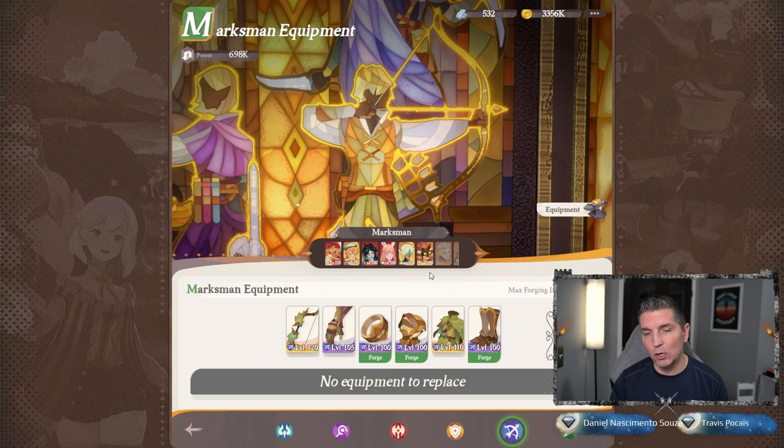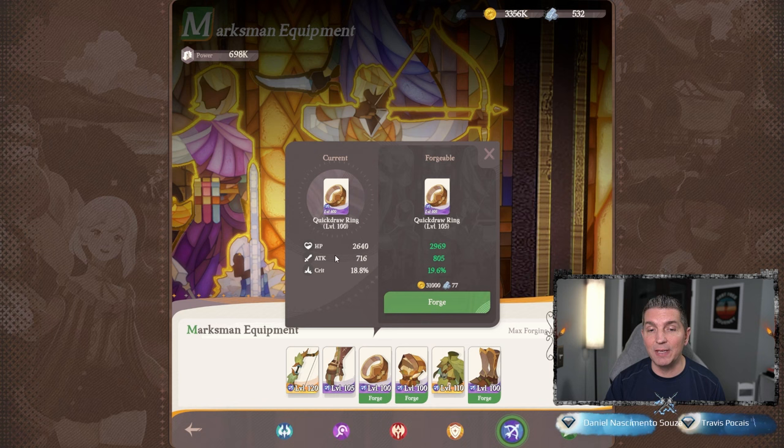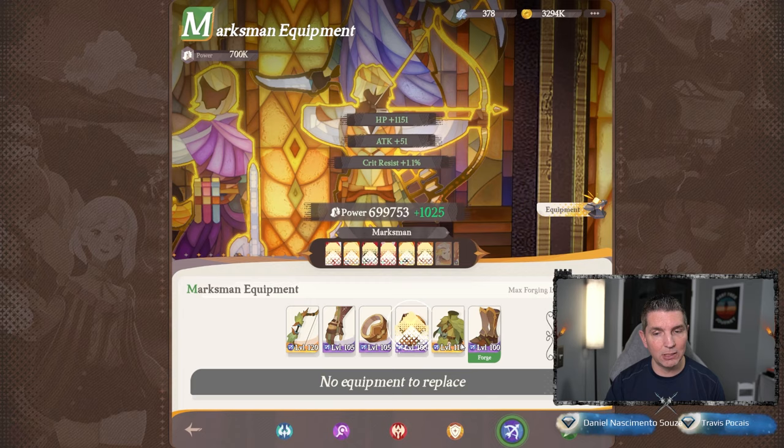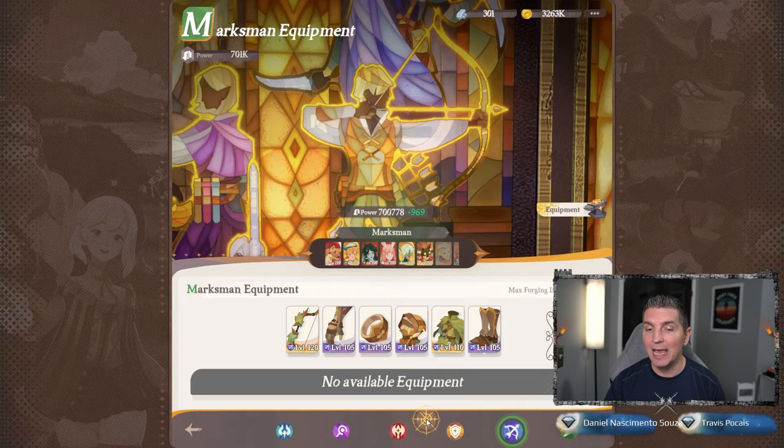That means we can hit up our equipment and see if we can build some stuff up. Normally I don't recommend using this and a lot of this will probably be replaced in the future, but you can see we can gain seven levels here for 77 of these. We have two heroes based on this so we've got to keep them and have them survive. I've been recycling and I've gotten to the point where I'm stuck.